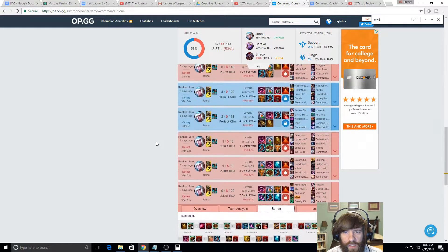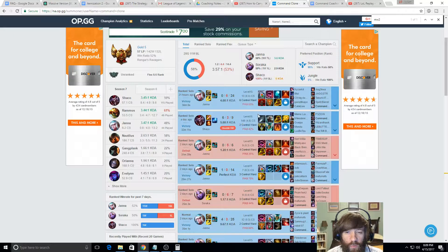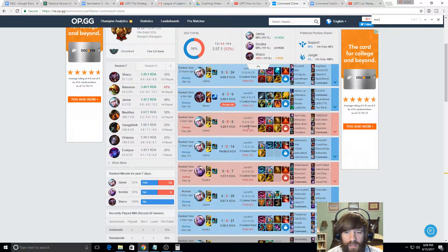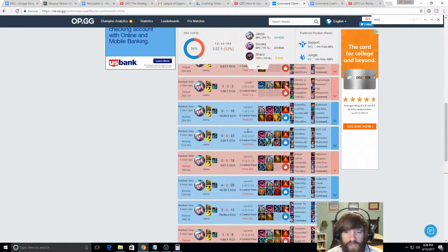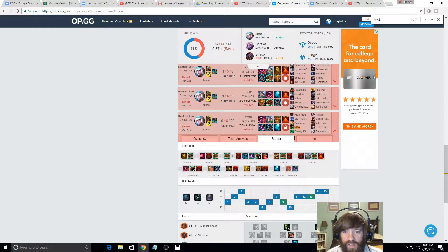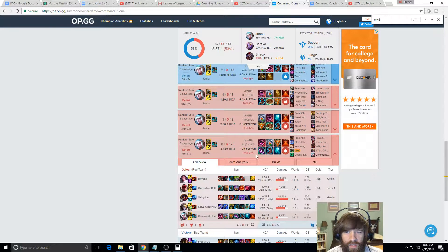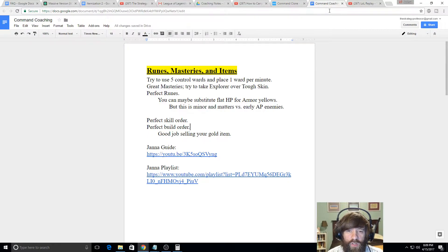Looking at the OP.GG really quickly. Great job in terms of warding for the most part — I see a lot of control wards. Six in this game, four in that one, at least a couple in most of them, five, six, six. The control ward situation looks really strong. In the specific game he's having me look at, he has seven control wards and placed 31 wards, which is by far more than the Thresh. It was a 38-minute game. In general, aim for at least five control wards and one green ward per minute — you're coming very close to that. Overall, a wonderful job.